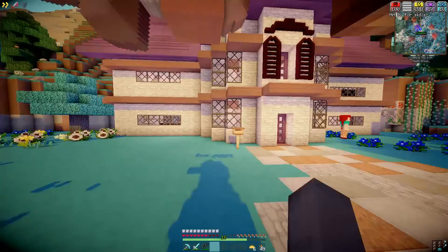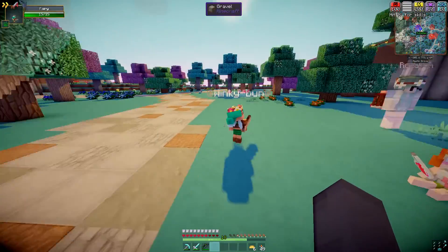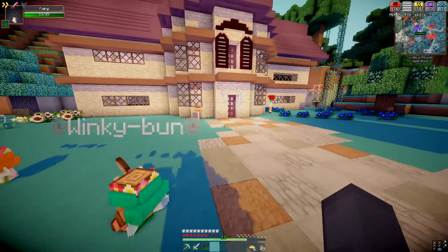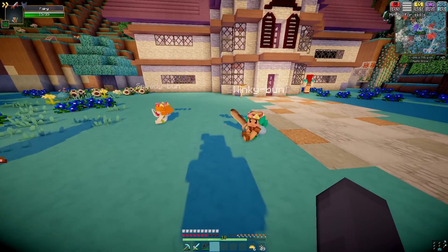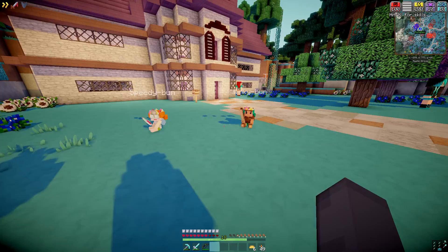I'm gonna leave Speedybun here. I'll leave Winkybun here too. Stick together and keep the animals safe, okay? Protect them. All right, I have a zombie. Let's go back to a clearing area — we can spawn them there.